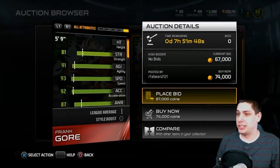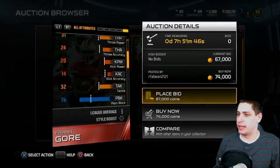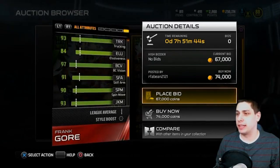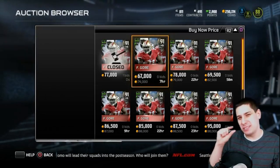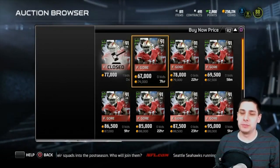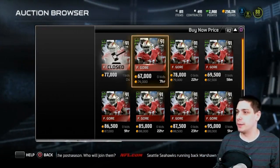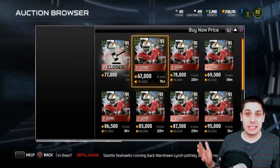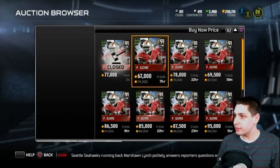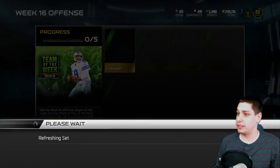He's got solid acceleration at 92, and 93 trucking, so that's pretty good as well. He's really got everything you'd look for in a running back — maybe just a smidge slow — but for the most part he's a pretty damn solid running back. So if you're excited about Frank Gore go pick him up. You can add him in and do the set to also get that Tony Romo card, which I'm really excited about.